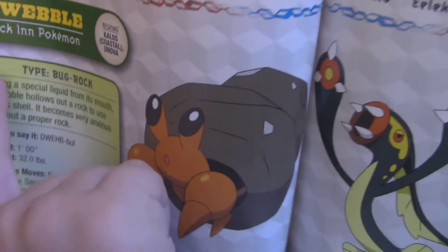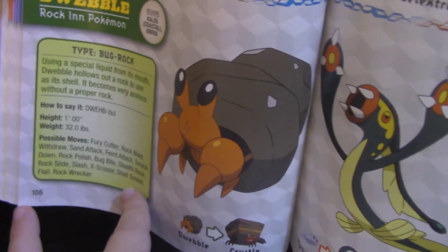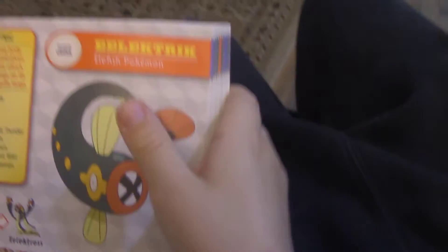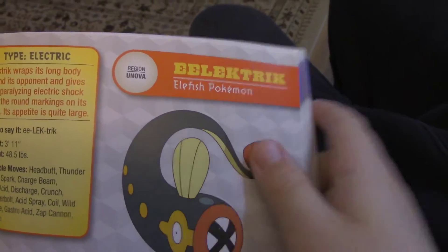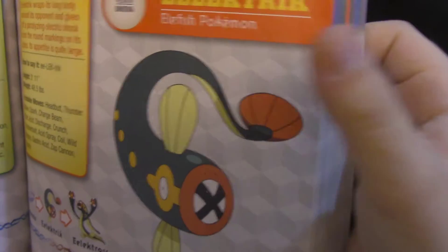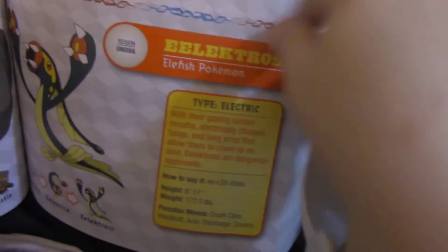We have Dweeble — it's a rock Pokémon, Bug and Rock type. Looks funny, and it evolves into Crustle. Then we have Electric types — Electric, Electric, Electric — it's kind of weird because it's almost like the same type repeated.